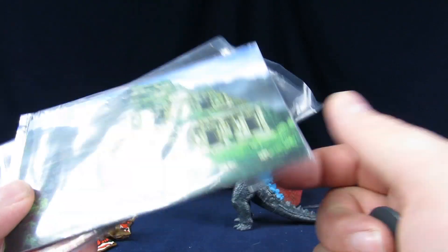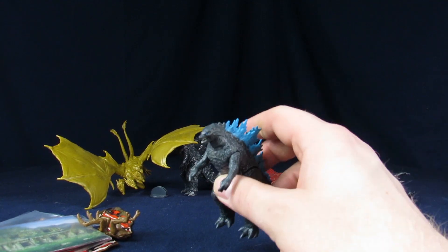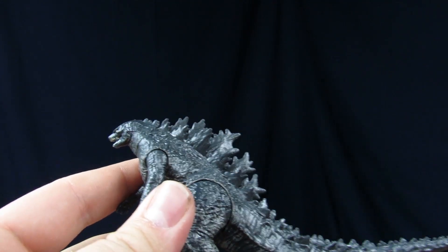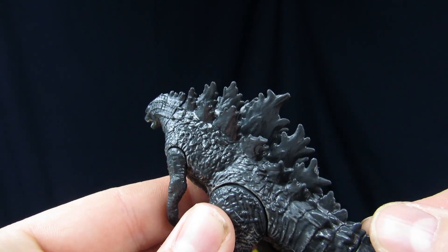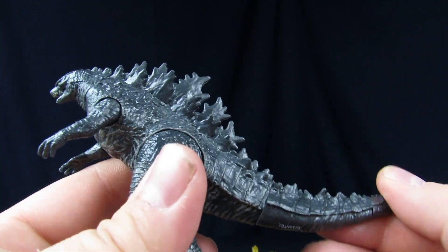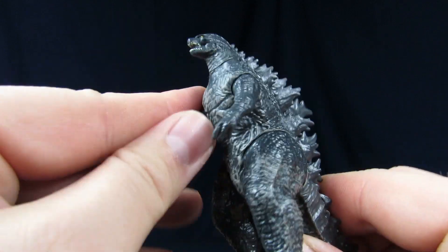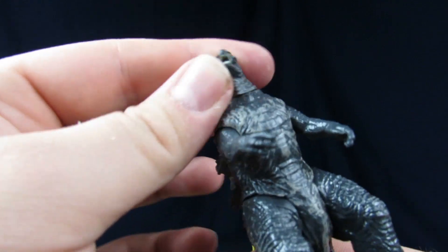It would have been cooler if these had come with broken buildings like the larger sets did — the buildings would have worked better with these. For a closer look at the detailing, we'll start with the basic Godzilla and work our way up. The molding and detailing is not too bad — it reminds me a lot of a smaller Bandai vinyl, but you do get some articulation out of it, just like the big one.